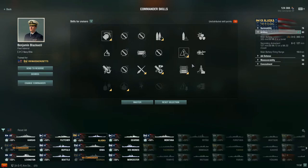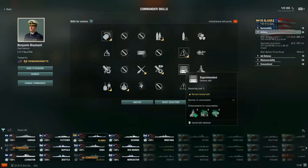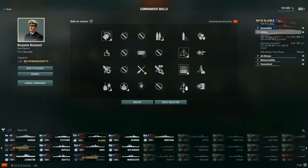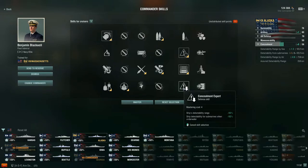For a 6-point build, I'd recommend going with Superintendent next. The additional repair party, hydroacoustic search charge, and surveillance radar charge is really valuable. In yesterday's video I burned all four repair parties while taking 1.7 million potential damage and still had about half health by the end. Then at 10 points, I'd recommend Concealment Expert — this takes us from 13.5 to 12.2 km detectability by sea, and from 8.7 to 7.9 km by air.